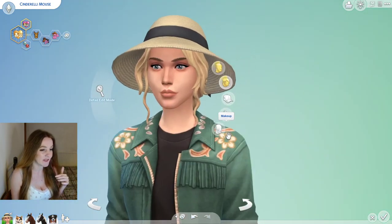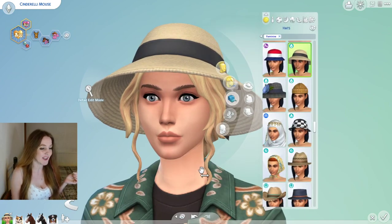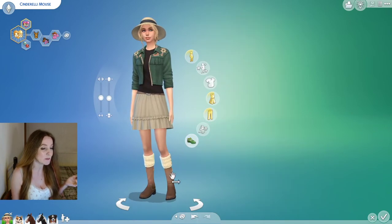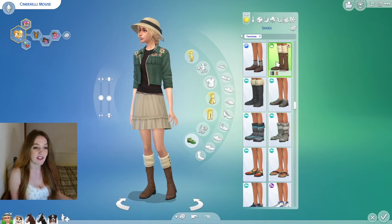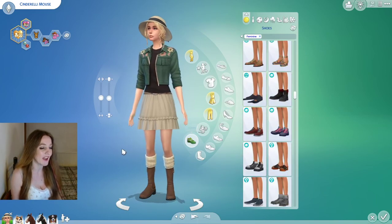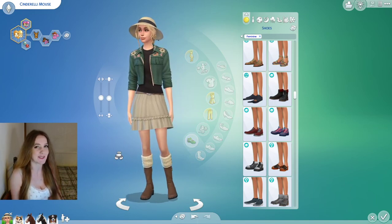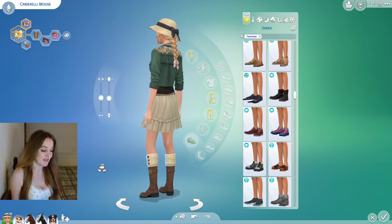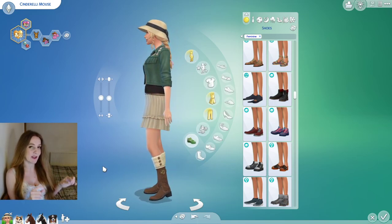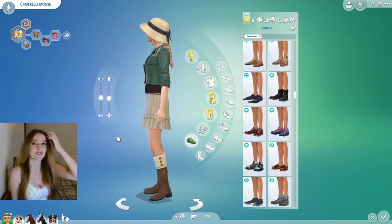I've combined it with this hair from Cottage Living, a hat from Cottage Living, and the skirt I think is also from Horse Ranch. These boots are actually from Nifty Knitting — sorry, I got a little mixed up there. Apart from that, everything else is from those expansion packs. The Nifty Knitting boots are in there because I use that for gameplay and somehow ended up with them in CAS — trust me to mess up at the first hurdle.